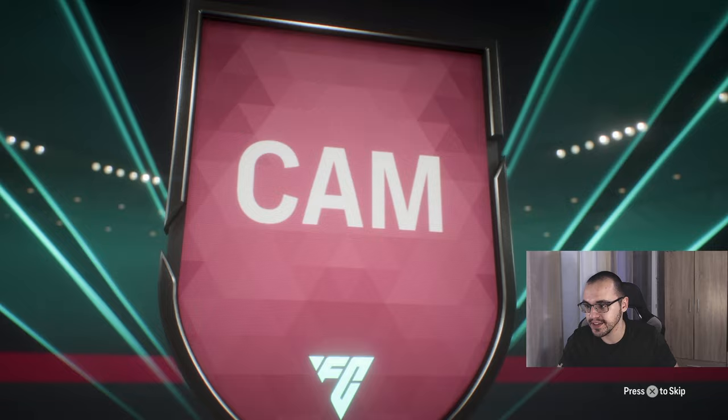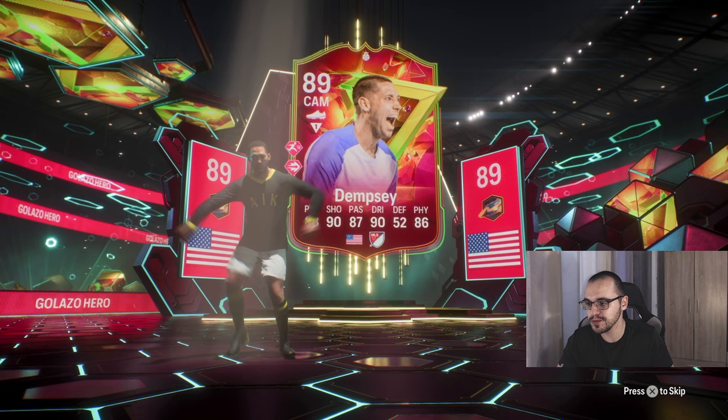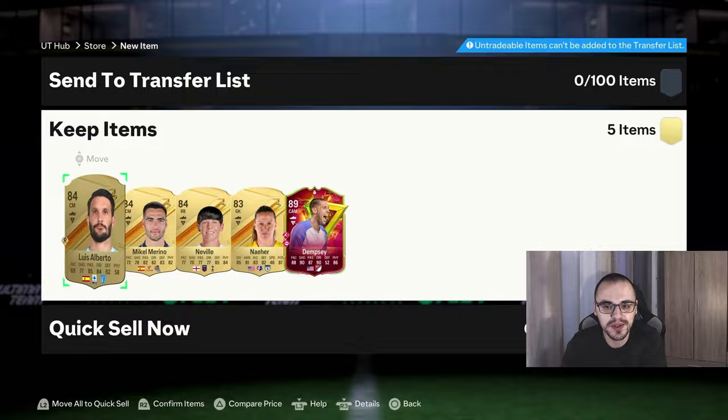Next up we have a few 83-plus times 5 packs and we do get the special flare finally! American CAM Hero — is that Dempsey? It is Clint Dempsey! Okay, our first pull apart from Prince. So far we haven't gotten a normal Golazo card — it's a Golazo icon and a Golazo hero — but I'm not going to complain. It's nice to see that flare and Dempsey actually looks kind of usable.